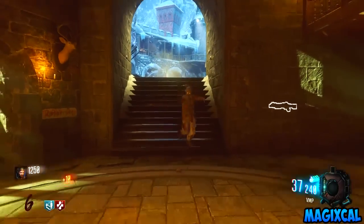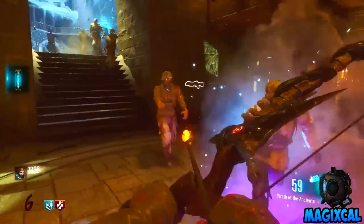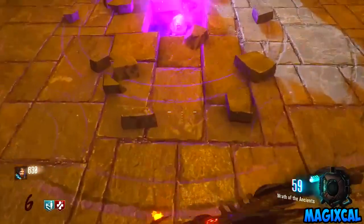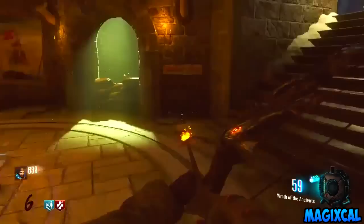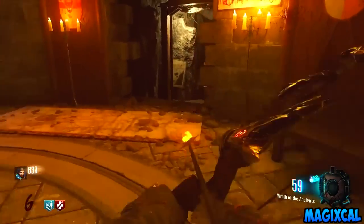Next, go inside the trophy room where there will be a purple square tile, and you need to kill a zombie by meleeing it. I would suggest using the Bowie Knife or weakening the zombie first with a gun. Once the tile is broken, interact with it and an urn will float into the air.